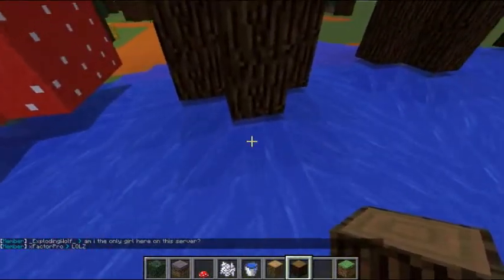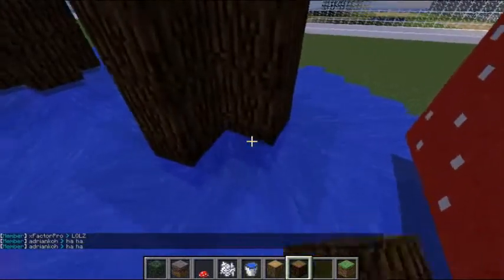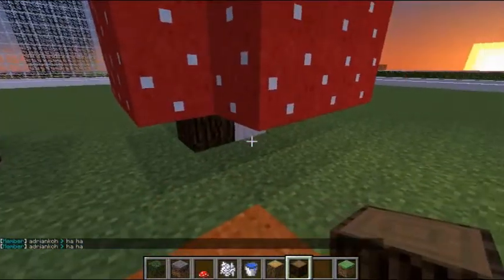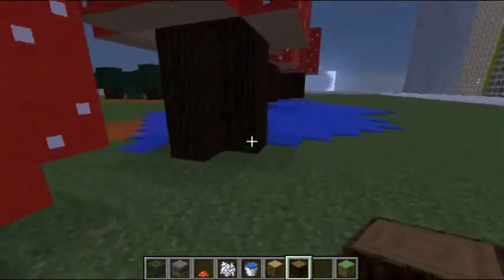Next, you want to go along and just fill in the bottoms with the block of choice. This will also update the water, which will cause it to disappear.